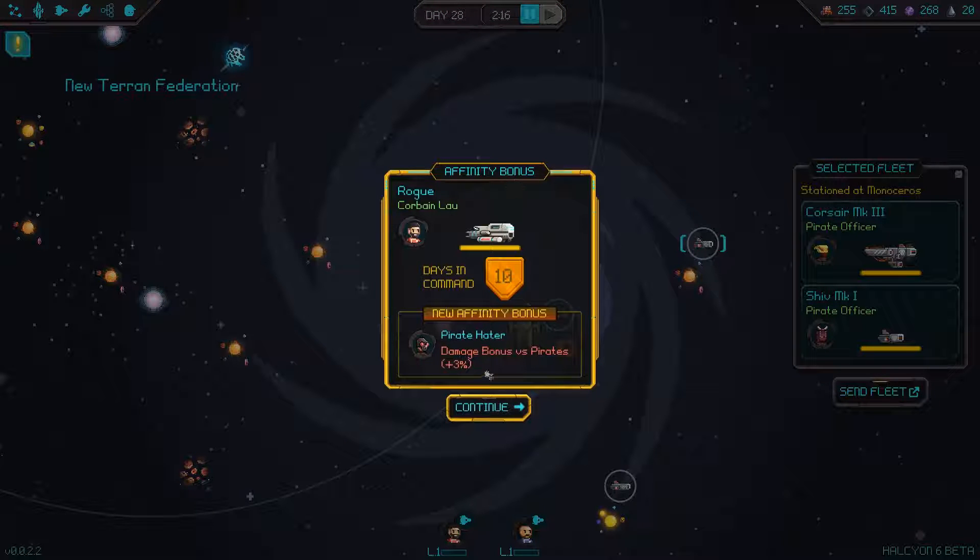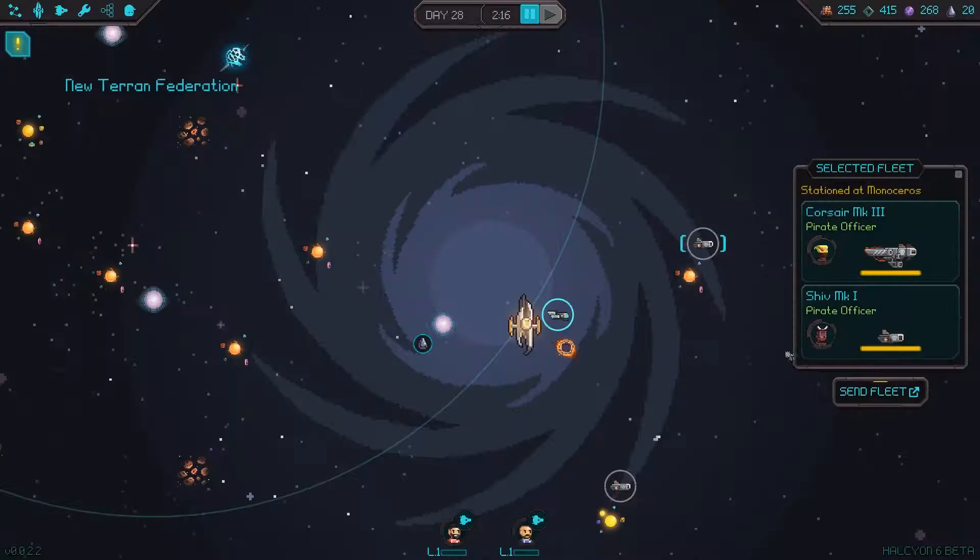We're gonna take both of these and launch the fleet. Affinity bonus — Corbane Lau. Days in Command: 10. New affinity bonus: Pirate Hater. Damage bonus versus pirates: 3%.